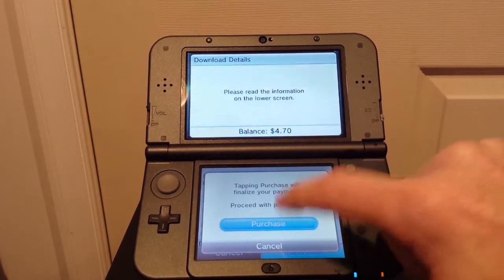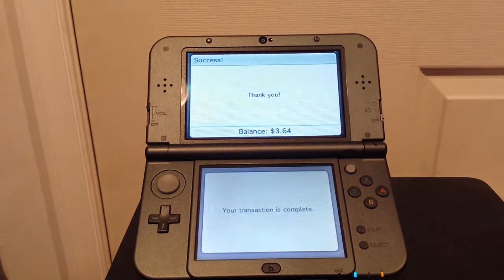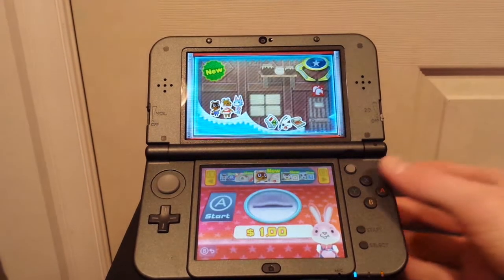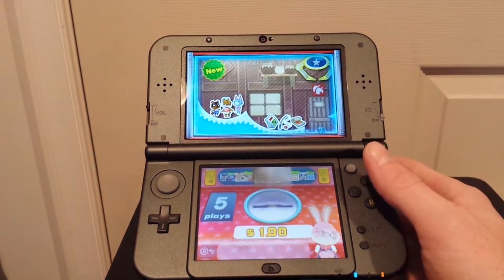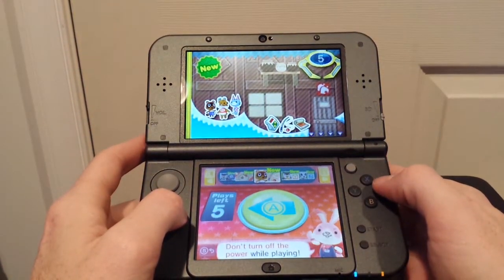It purchases — you have to confirm like five times till it actually takes it, which is kind of okay because if you have kids pushing buttons it's a little more difficult to spend a lot of money fast. Okay, so here we go — five plays.